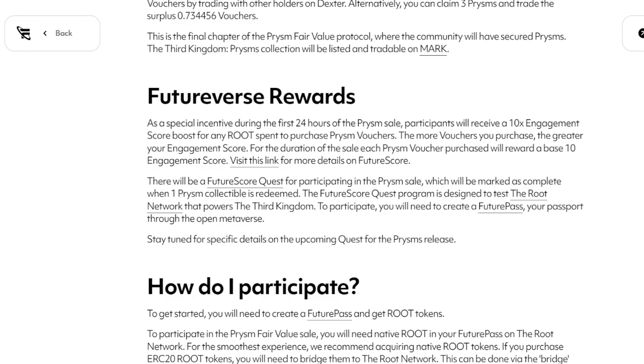So if you participate in the first 24 hours, you're going to get a 10x engagement score boost — a pretty large amount off the rip. Some people aren't a huge fan of that. But I think seeing how many people aren't really paying attention to this, not many are going to jump in that first 24 hours because they simply don't understand the value proposition of future score. It dilutes more the people that were going to buy this anyway. The only way to get root is to own these assets and be participating within the quest — or buying it on secondary — so this kind of goes back to the community in a way.